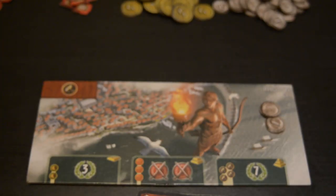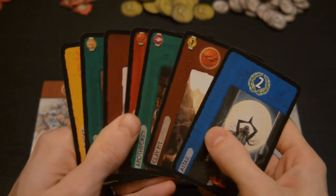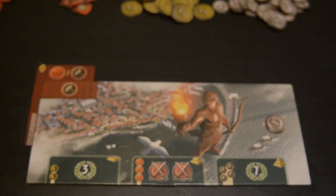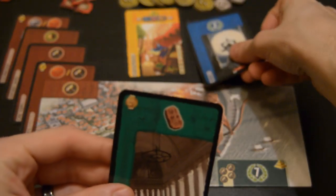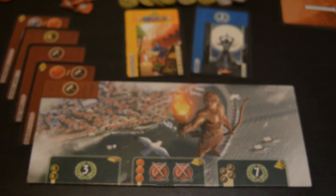This game uses card drafting as its core mechanic. Each player will look at the cards in their hand, choose one, and pass the rest of the hand to the next player. Then they'll look at the hand that was just passed to them, choose one, and pass it on again. You repeat this until there's only 2 cards left, and then you choose one and discard the other. This will be done for all 3 ages, so once you get that down, the game is pretty easy to play.